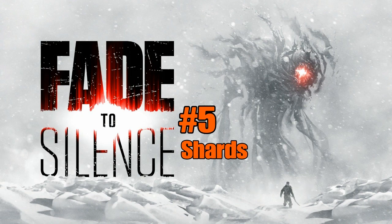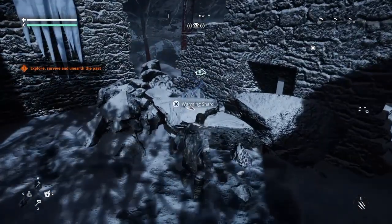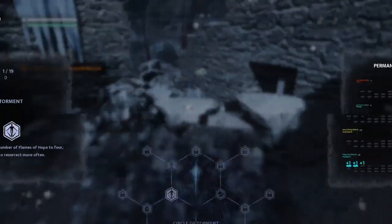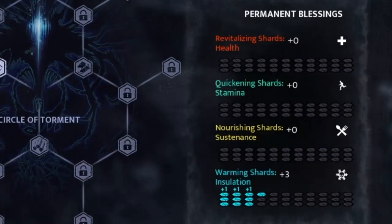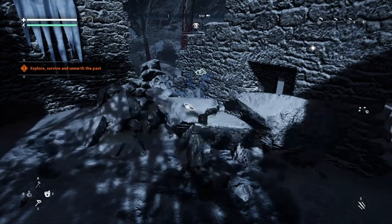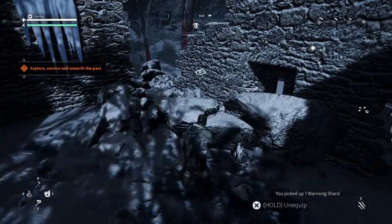Shards and Blessings. There are four different types of shards scattered around the map that will provide a permanent boost to select categories once three shards of the same group are collected. These stats will stay with your character even if you lose all your Flames of Hope. The shards boost stats regarding length to freeze, hunger meter, stamina, and overall health to increase your chance of survival.